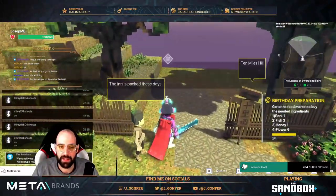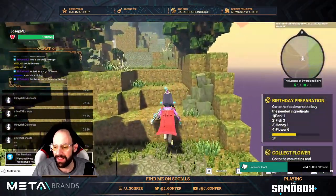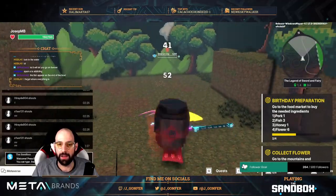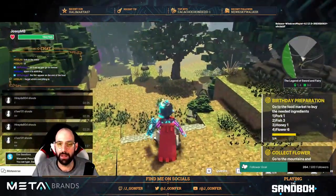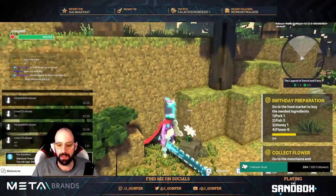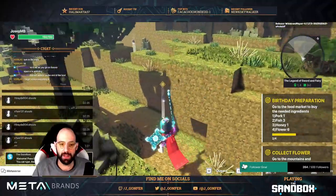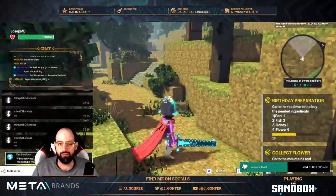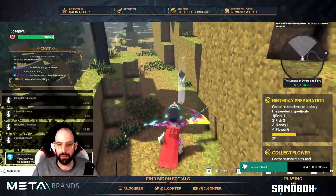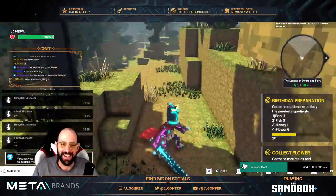Let's start this next quest. Bean is packed - collect flowers. Go to the mountain and collect some flowers for Anu. I need to kill this enemy. One flower collected - they are simple enemies. Let's keep searching. Collected another flower here - there are lanterns too.